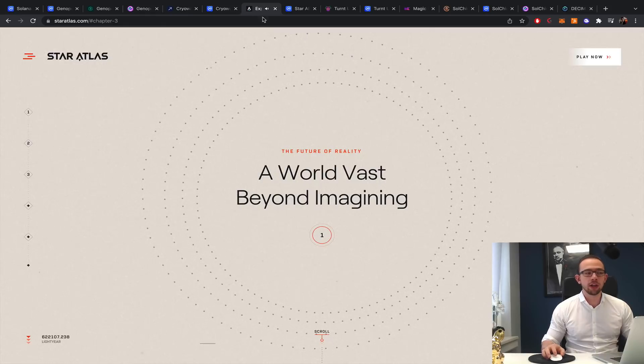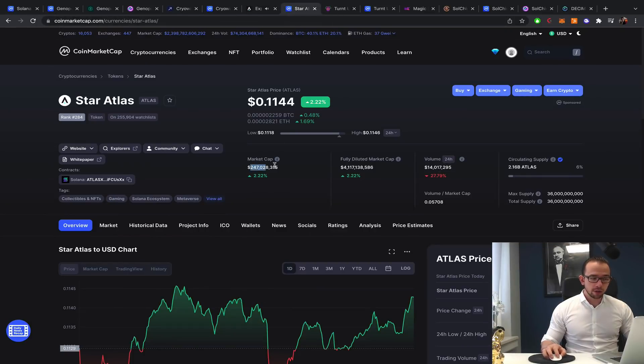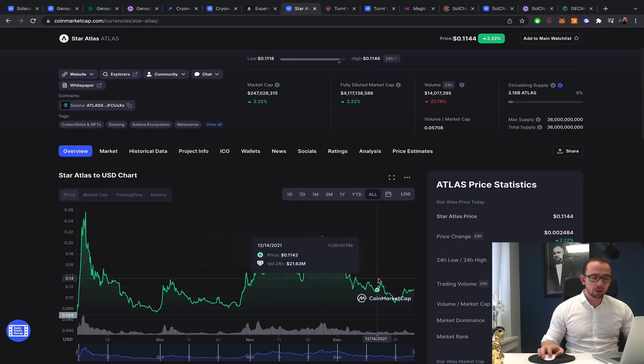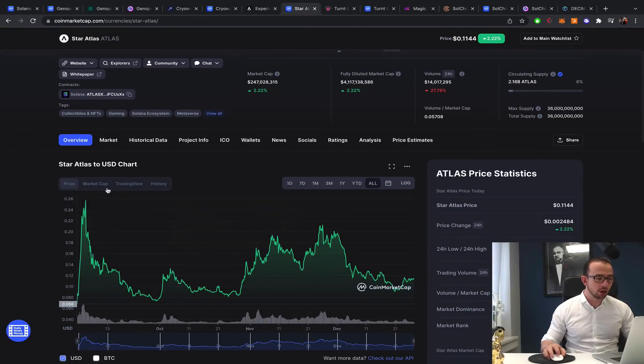Obviously I could not leave out Star Atlas, the biggest game on the Solana blockchain. It's sitting at a $250 million market cap, fully diluted at $4.1 billion, currently at a very cheap price of 11 cents. It came to an all-time high just after listing at about 26 cents, nearly reached that again, then crashed. An easy 2x in my opinion — though with a higher market cap, there's less upside potential, but if the full market adapts you might see a short-term 4x.